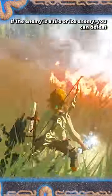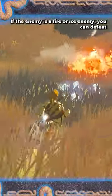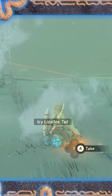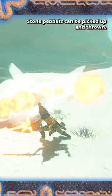If the enemy is a fire or ice type, you can defeat them with the opposite element. Stone pebbles can also be picked up and thrown at enemies.